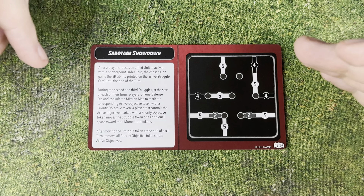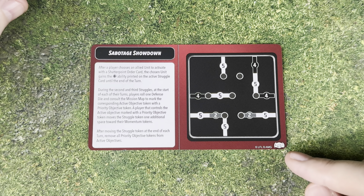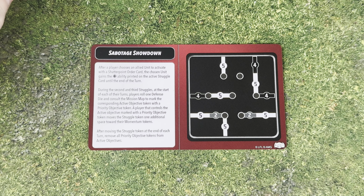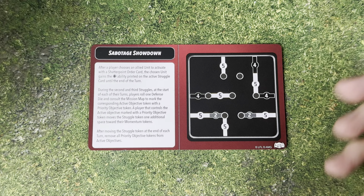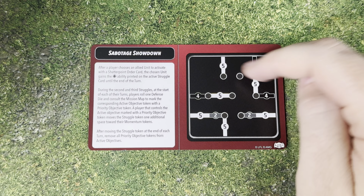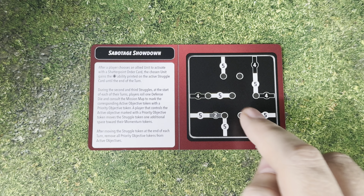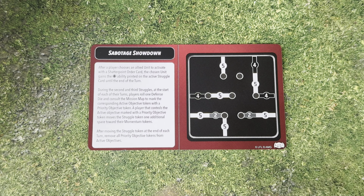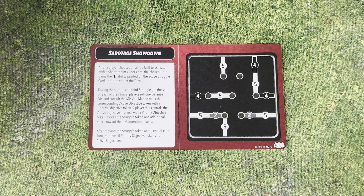So here we have the overall mission card — it's called Sabotage Showdown. We have this symbol in the bottom right to differentiate it from the other ones, which is also helpful so you don't get your cards mixed up. The main differences are: you've got two less objectives, so you have two close to your side, two close to your opponent's side, and three in the middle — a sort of hexagonal shape. You have fewer points, meaning a little bit more middle-of-the-board focused gameplay.